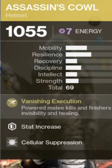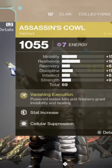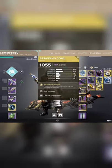And on there we've got the Assassin's Cowl — power melee kills and finishes grant invisibility and healing. That is the synergy for this build.